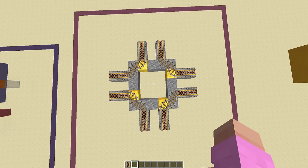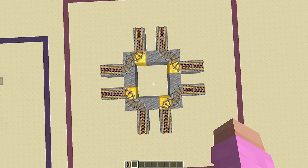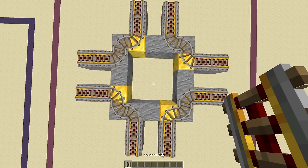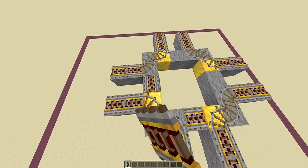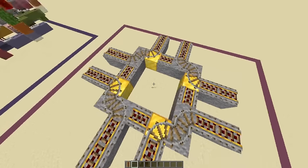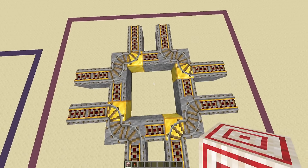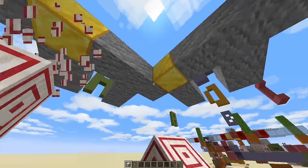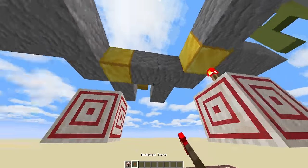Okay, let's get into building it now. You're going to want to start off with a layout something like this, and then in all the gaps between, just place down a powered rail. Then beneath all the blocks that are marked in gold, just add in a target block like so, with redstone torches on top.